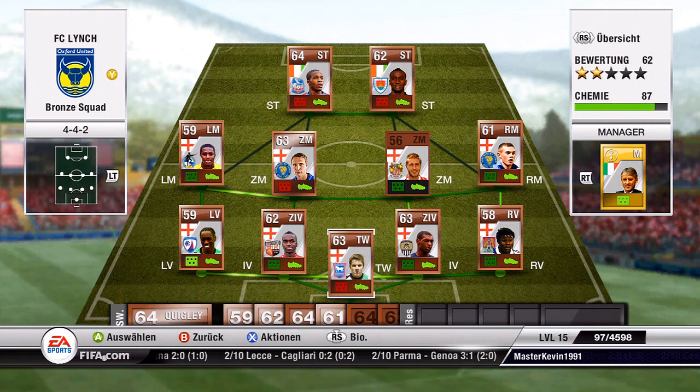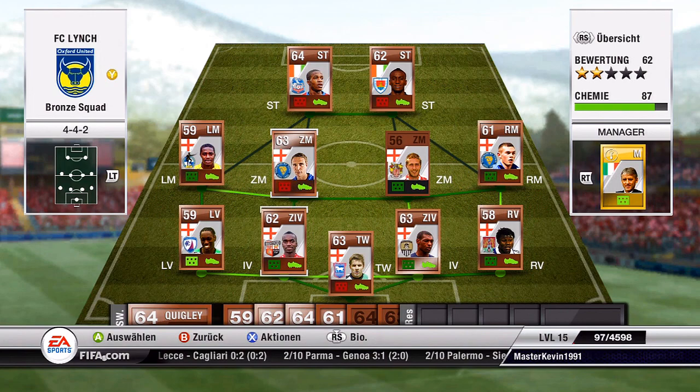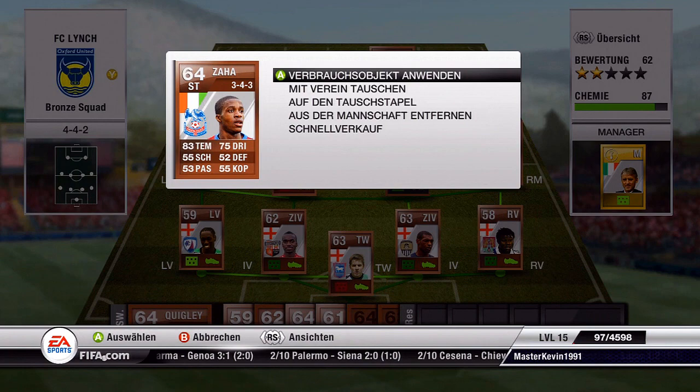What's up guys, Hamburg Youngsters here and today we have a special squad for you — it's a bronze skill squad. Let's start with the first beast, who's called Zaha. Zaha is a four-star skiller with much pace who comes from the Ivory Coast, which means he doesn't give us that much chemistry on this almost full English squad, but we don't care about that.